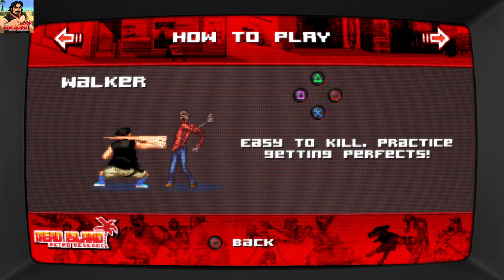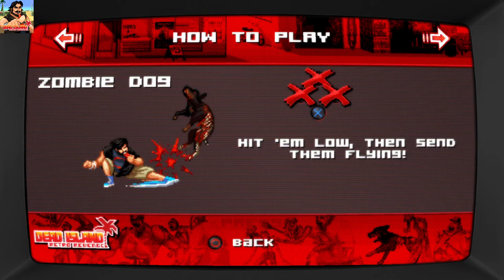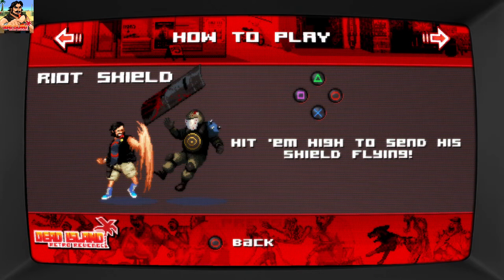Barriers: avoid or break up power-ups. What is this gonna be like — some run and click? I don't know. Easy to kill, practice, perfect settings. Zombie dog — hit him low. Different attacks do different directions.